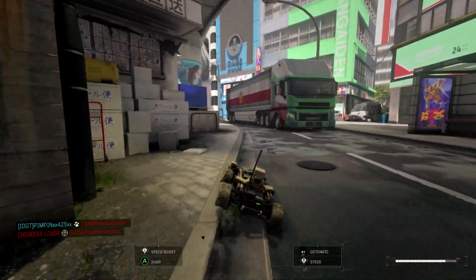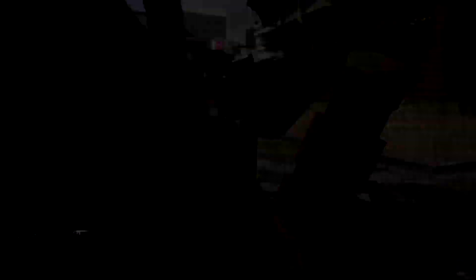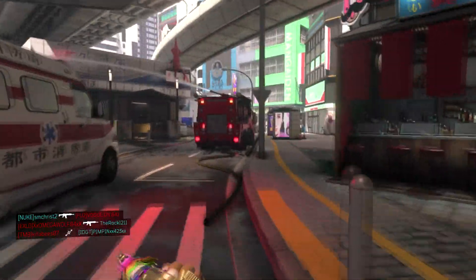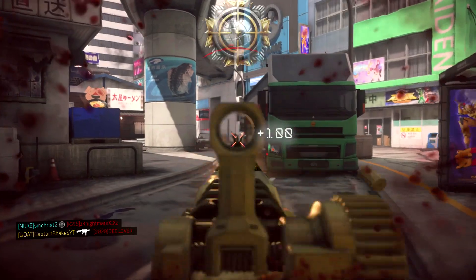For Perk 2, I'm running Gung-Ho — you want to eliminate your sprint-out time, recover from sprint faster, and reload while moving at full speed. The third perk I'm running is a must: Dead Silence. You are quiet all the time. Gung-Ho and Dead Silence are basically crutch perks in this class setup.